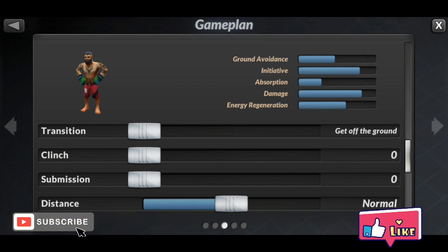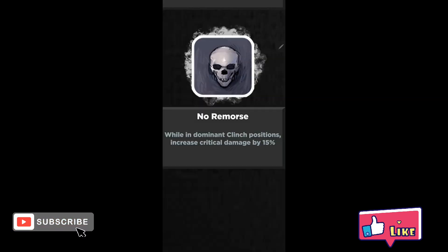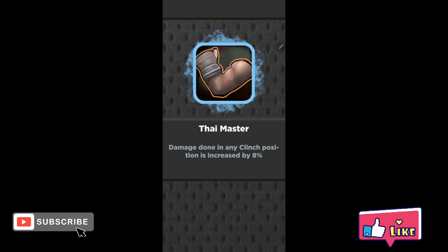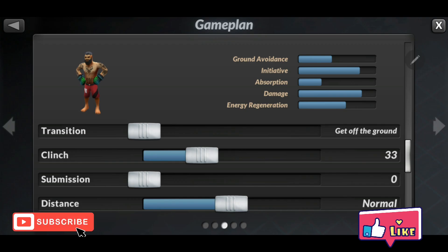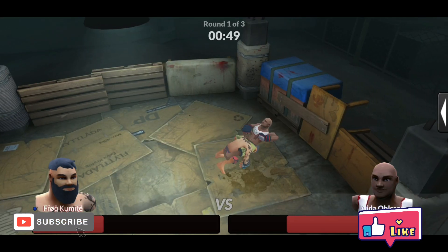Distance is normal Muay Thai, BJJ zero, and wrestling zero. As I mentioned before, if you decide to level up your fighter and receive clinch talents, you can add more points into clinch. Your game plan would then be clinch 33, wrestling 50 or 60. I got this clinching game plan from my clinch boxer.